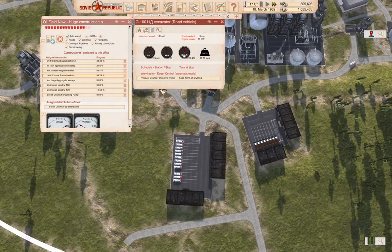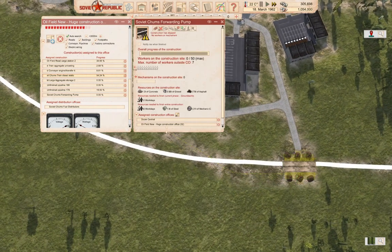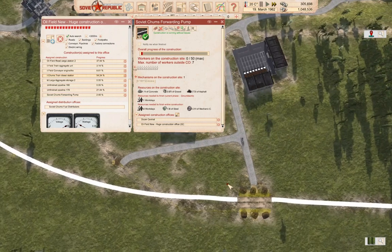Where are you going? Forwarding pump. That will move the construction forward, at least. Yeah, that will definitely move the construction forward. So will that.